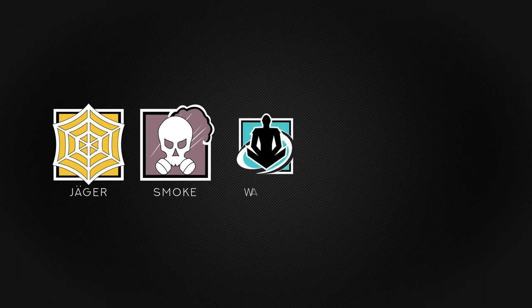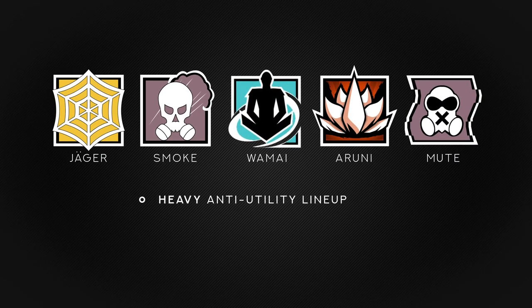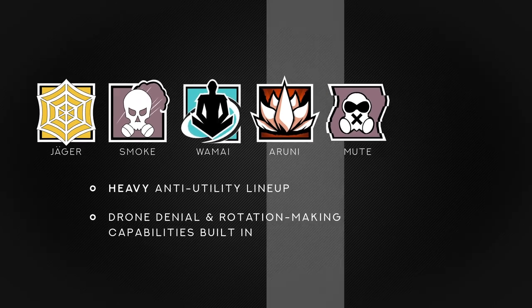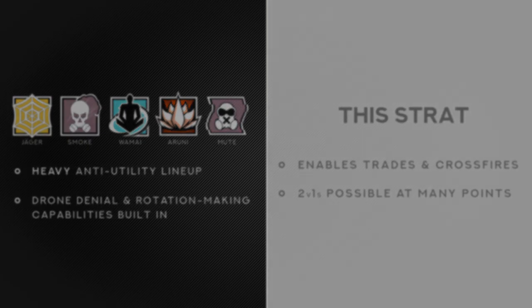You'll want to bring Jaeger, Smoke, Wamai, Aruni, and Mute for this setup, giving you a heavy anti-utility lineup with some drone denial and rotation-making capabilities built in. This strat is built to enable trades and crossfires, with 2v1s being possible at many points throughout the round. We'll talk more about how to play the round towards the end of the strat, so let's start the clock.